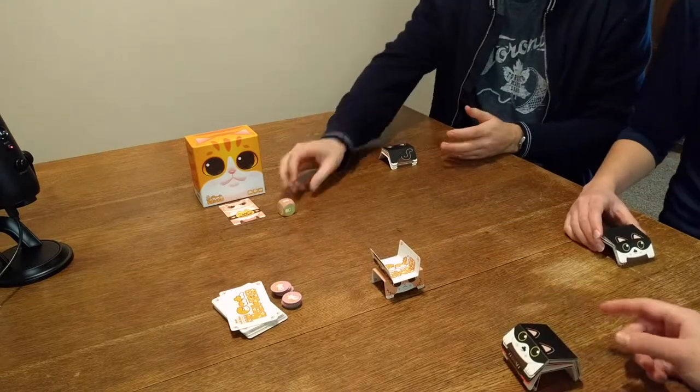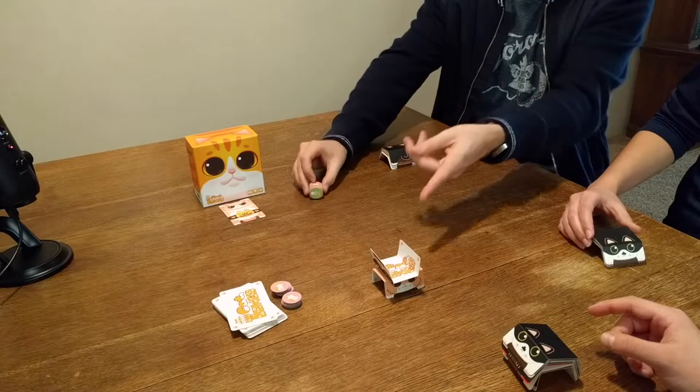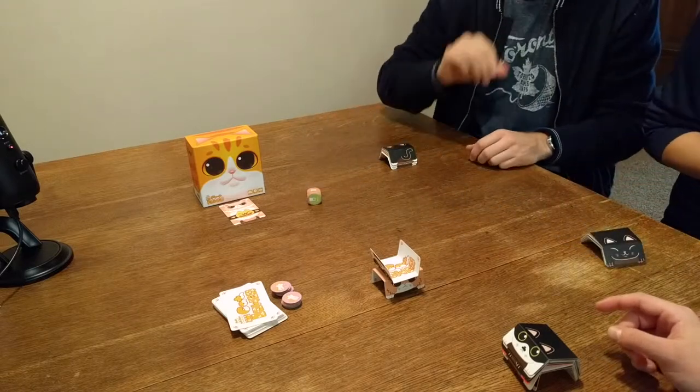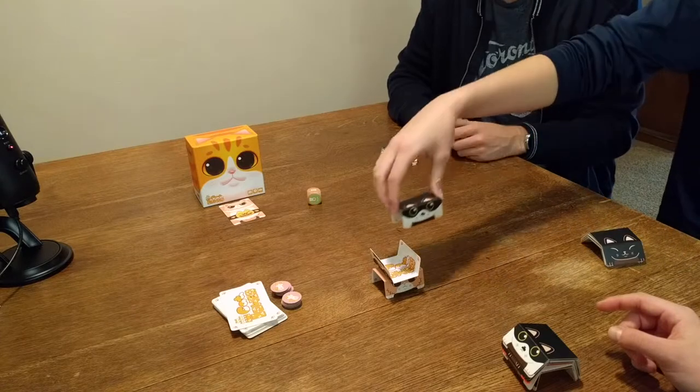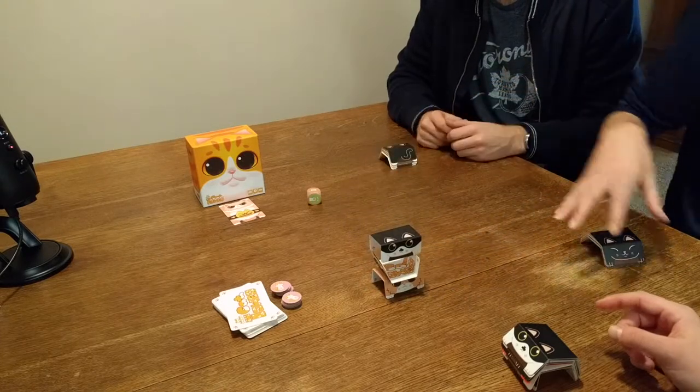Sarah just got a normal cat. There are two of these, one on each side, so you just stack a cat normally. But it has to be face up and alternating from the direction of the card below it.